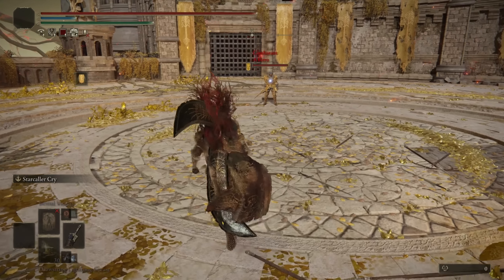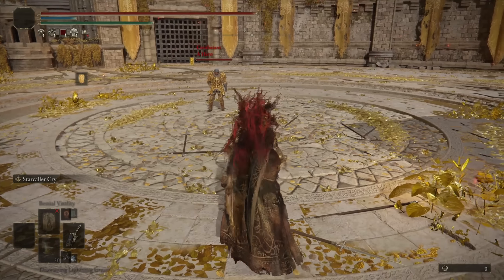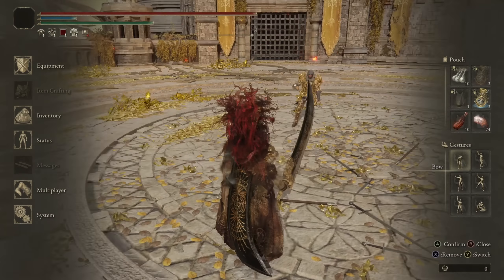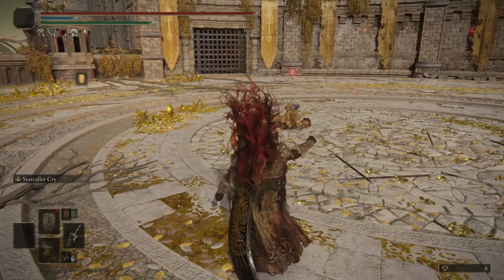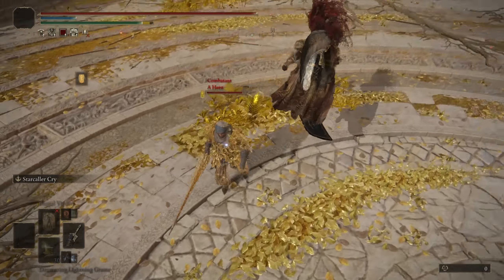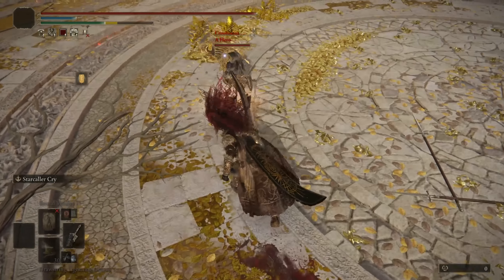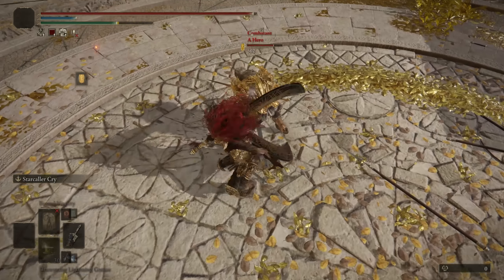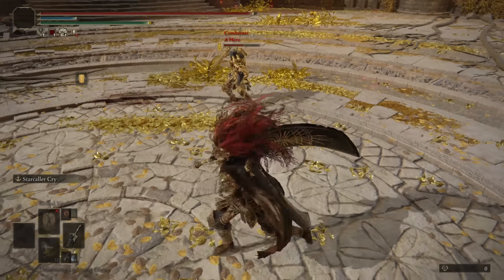All right, we have our first opponent, a hero. I hope he appreciates my Radon cosplay. He actually pulled out a telescope. What is he using? The bouquet? Are you ready? So he's playing with a heavy thrusting sword. You can actually do the Crouch Poke with the one-handed version of the sword, which is pretty nice, and you can get some roll catches in with the backstep running attack.